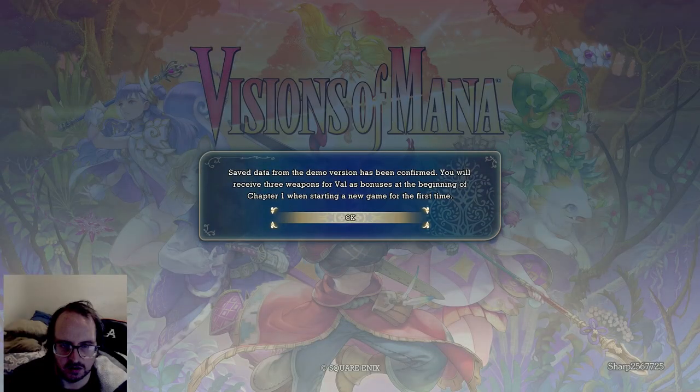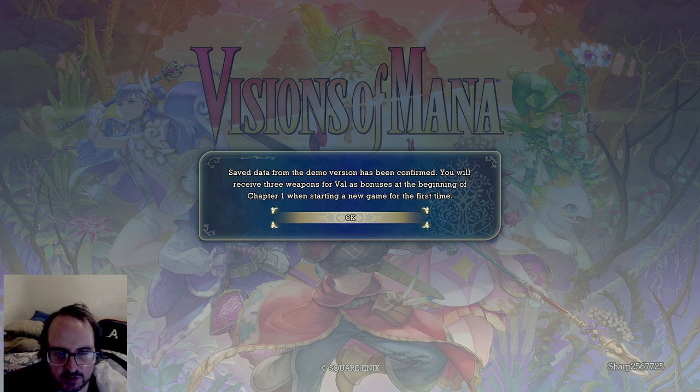Looks like it's ready to go guys. Visions of Mana — all right, this is what I was looking for. 'Data from the demo version has been confirmed — you will receive three weapons before the first boss at the beginning of Chapter One when you start your game for the first time.' Good.